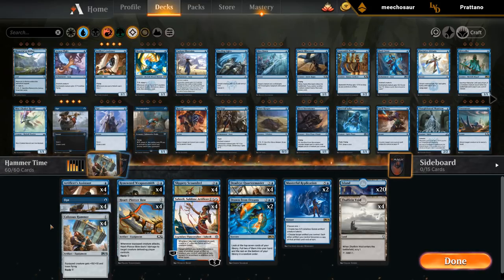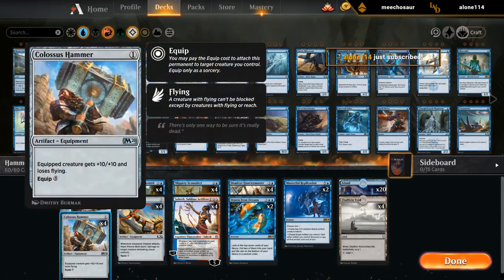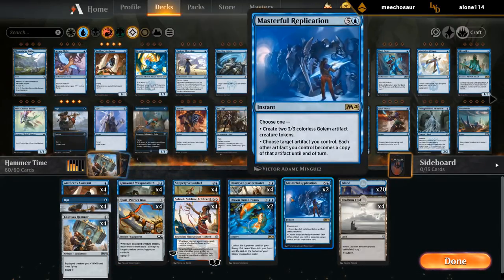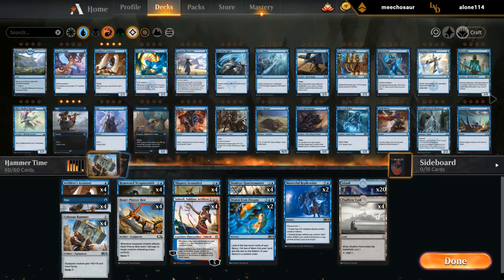The idea is pretty straightforward. We're playing some cheap equipment — in this case Heartpiercer Bow — that we can also search up with Renaud Weaponsmith. We can play Colossus Hammer as well, equip the Heartpiercer Bow onto one of our creatures with the equip cost being just one mana. Then we can either use Saheeli or Masterful Replication to basically turn the Heartpiercer Bow that's already equipped onto one of our creatures into a Colossus Hammer, giving it plus 10 plus 10 essentially — a kind of wombo combo to win the game. At least that's the idea in theory. It's pretty janky.